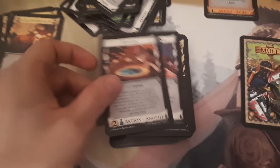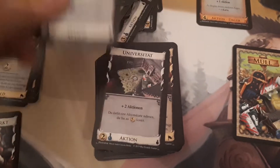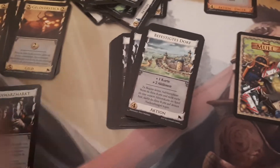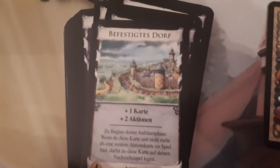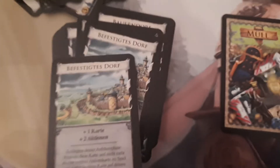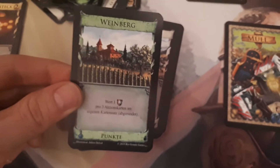Now we come to Vault Village — one of those. And we got Scrying Pool, Transmute, University, Stash, more Stash, more Vault Villages — here we go. Vault Village, Vault Village. The art is still kind of different — seems a bit less colourful, but maybe that's just the light.